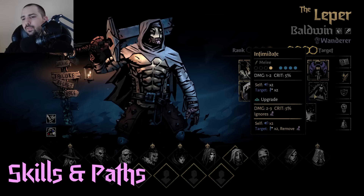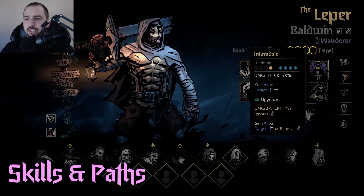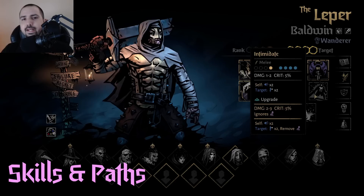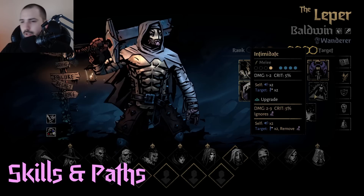Intimidate is a great move — it doesn't really need the mastery point. The base form is fantastic. You taunt yourself and you weaken a target, so if you hit a heavy hitter with weaken and then they hit taunted Leper, they're doing half damage. The fact that it removes stealth can be really good, but by the time you're giving intimidate mastery, you're already so far into the run that you have ways around stealth anyway. This is a rare move to upgrade, but the base is super good and definitely one that should be on a lot of builds.